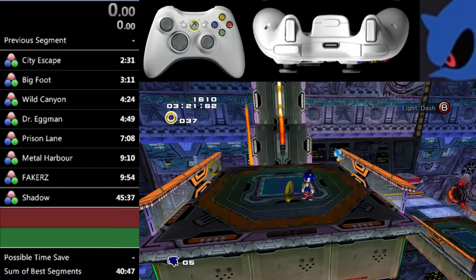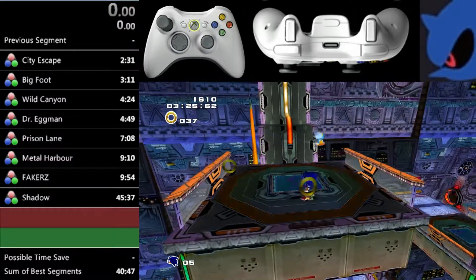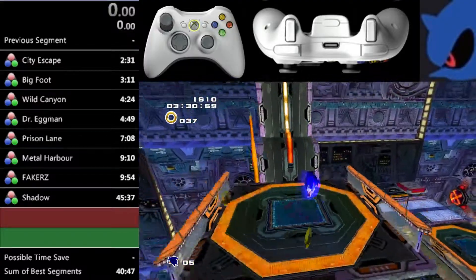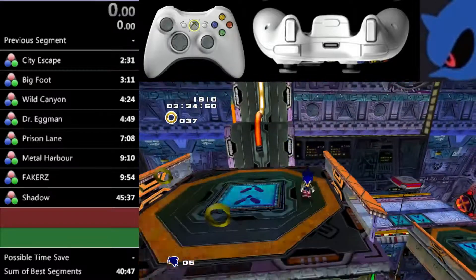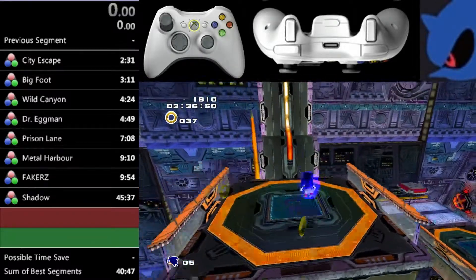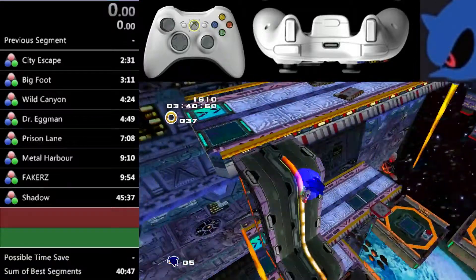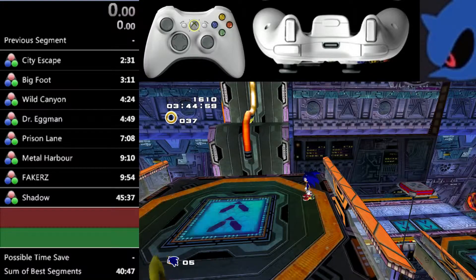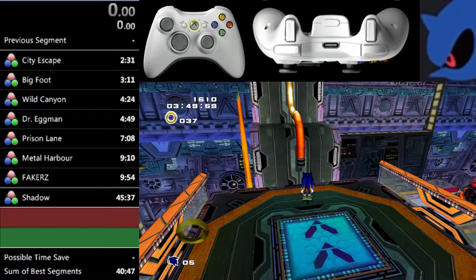Most importantly, you want to get as much speed as you can. Some people just bounce when they hit the rail — that's not enough speed. Or just homing attack — again, not enough speed to get this to work properly. So you want to bounce and homing attack to get a ton of speed. It's basically a simultaneous button press, with the bounce coming an instant before the homing attack. You want to hit the orange part of the rail so that you're on it for as long as possible.